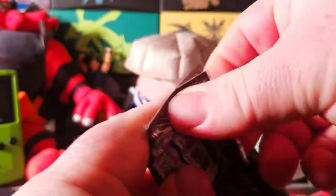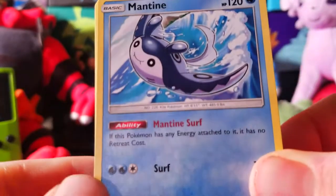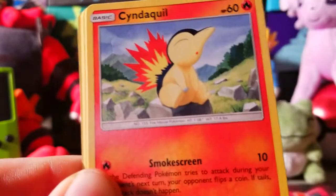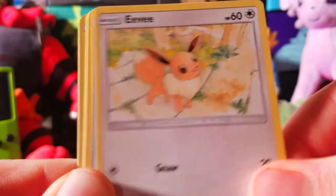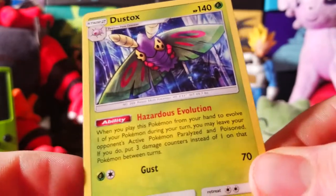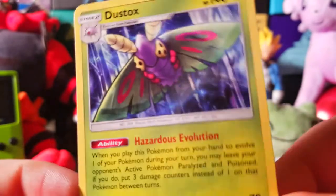Moving on to our first Zera Aura pack. Hopefully we can pull some other nice stuff. Lost Thunder hasn't really treated me too great, but hopefully that changes today. Hopefully we get something nice — get rid of this Psychic Energy. We start things off with a nice Mantine doing the Mantine Surf, I love that. We got Aerodactyl, a Fairy Charm, Cyndaquil, Pancham, Eevee, Bruxish, Durant, a Reverse Holo Flaaffy. And at the end we got this Hazardous Evolution Dustox — I do like that artwork actually, really cool. I love a lot of the artwork in this set, really cool cards.